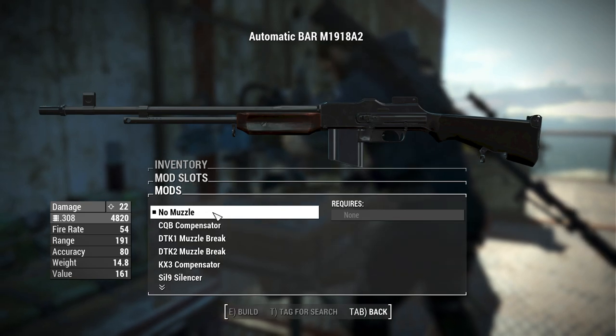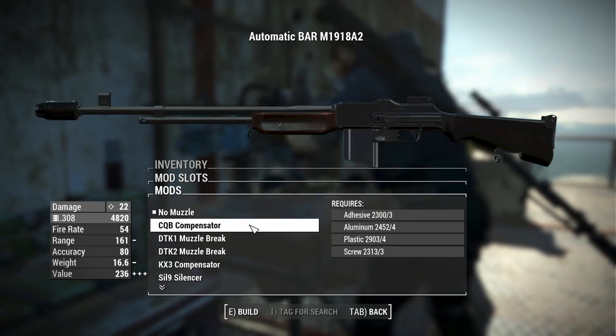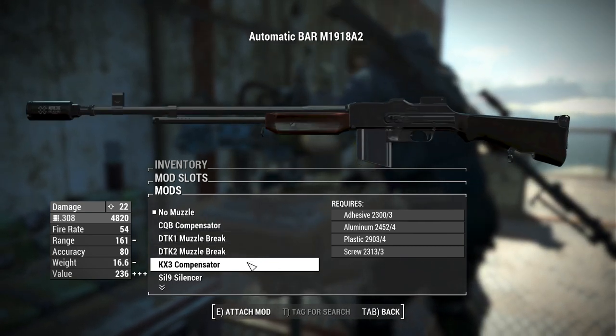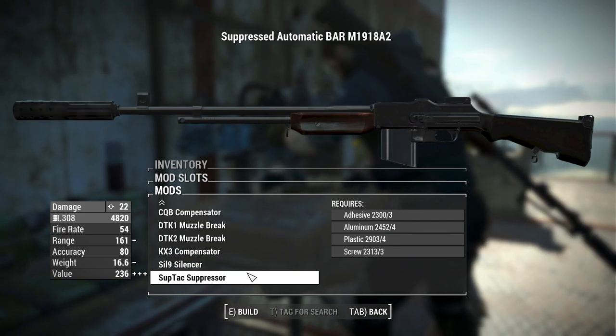For muzzles, we have options for different compensators and muzzle brakes, including the CQB compensator, the DTK-1 and DTK-2 muzzle brakes, the KX3 compensator, the Sil-9 silencer, and the SubTac suppressor.